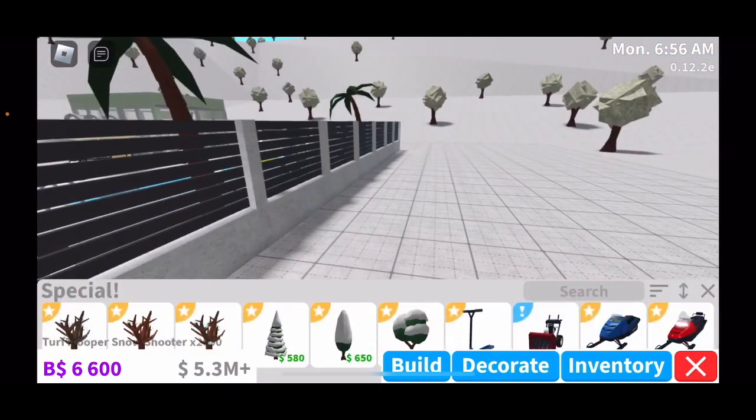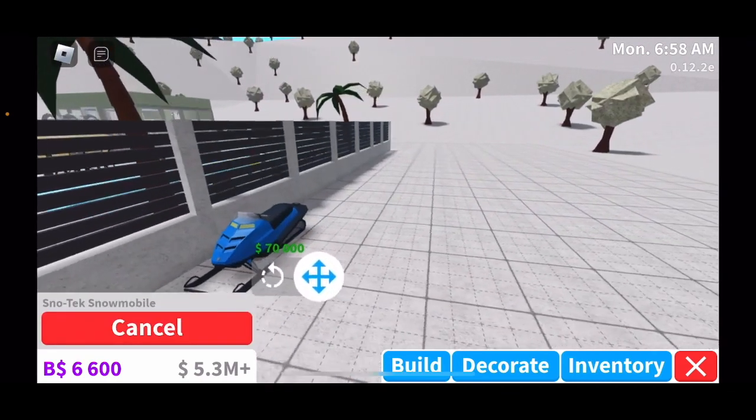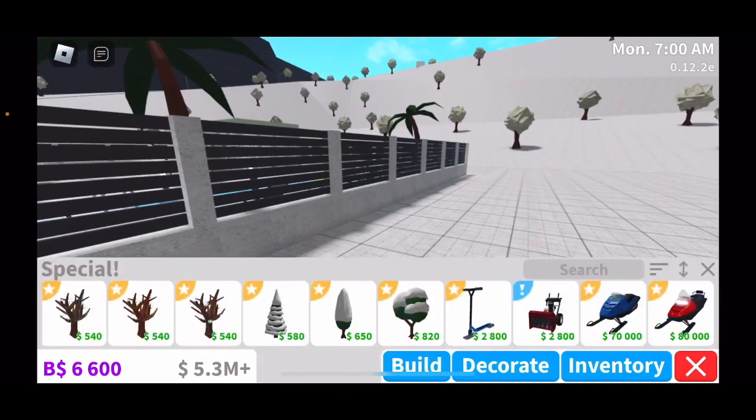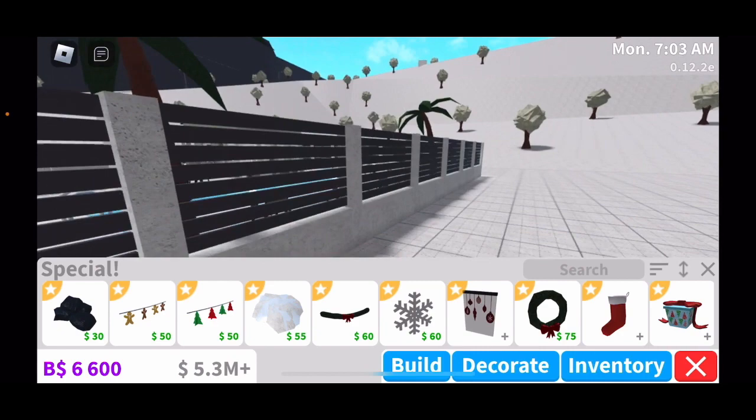You also have the snowmobiles — one for 70,000 and one for 80,000. So that's what you have available to build. If you go to Decorate and Specials, you have the decorations you can use to decorate anything.